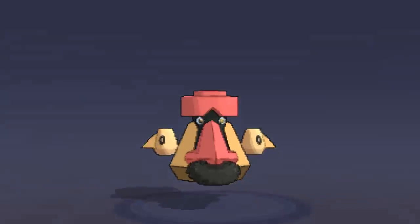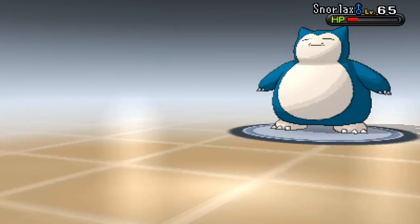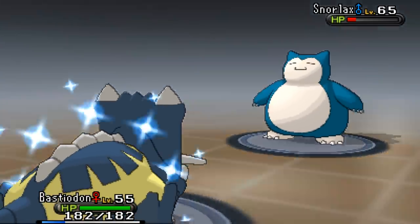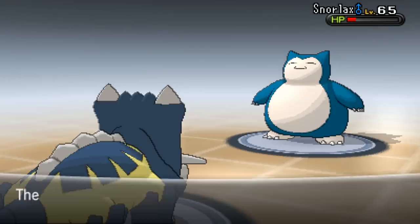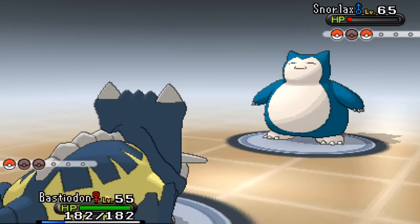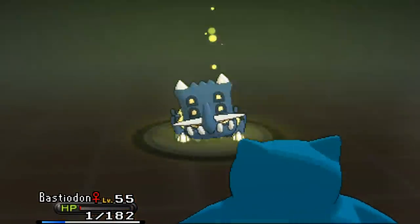I should have gone for Explosion - Snorlax comes out! Snorlax is savage. I'm down to my Aggron now with Giga Impact incoming. Snorlax has to recharge this turn. I've only got my last Pokémon left on this one - I think we may have lost unless I can take Snorlax out with two Ancient Powers. I need an Ancient Power boost right now.